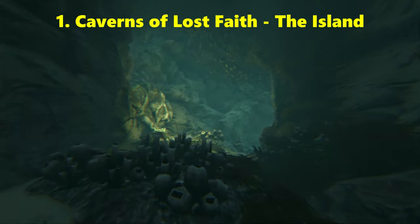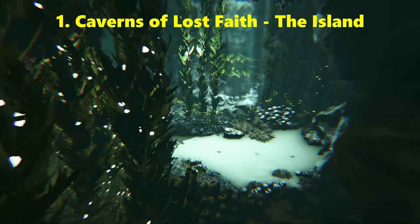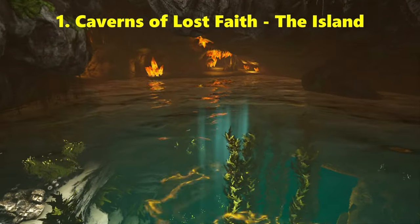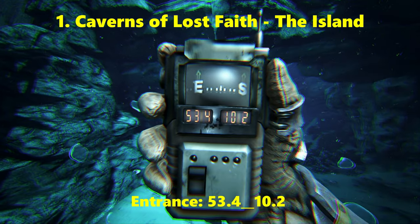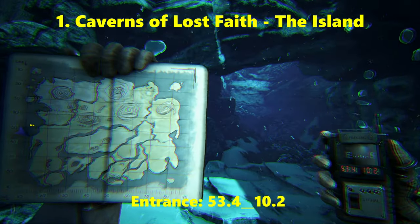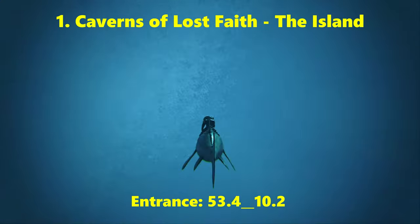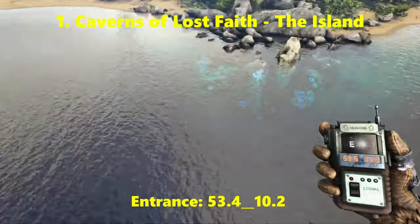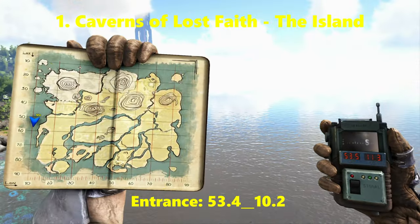Coming in at number 1 on my list is Caverns of Lost Faith on the Island map — the other underwater cave and personally my favourite cave to farm for these blueprints. It's much easier than Lost Hope. The entrance to the cave is at 53.4 latitude and 10.2 longitude. You've got one of those big vines that you can follow all the way down, which takes you directly to the front of the cave.